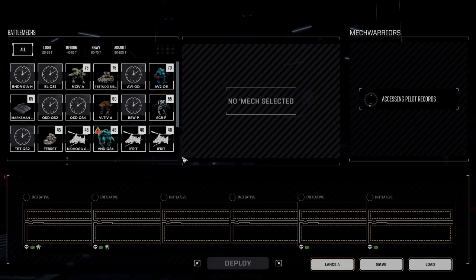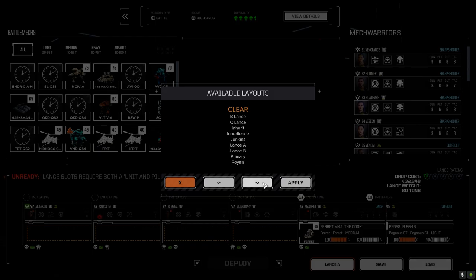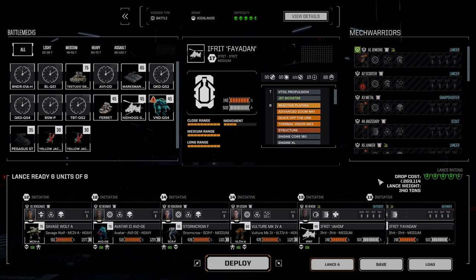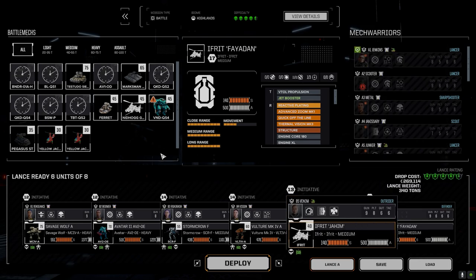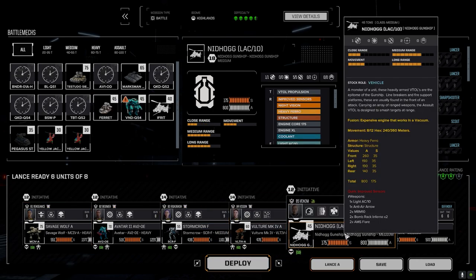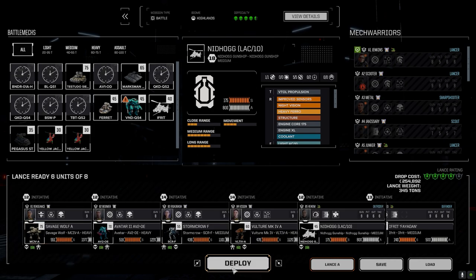Should be able to load our second lance. I've got it laid out already. Loading B lance — I think I changed this out last time. We're going to bring the Nidhogg again; it did really well. It's got more armor too. The light AC-10 is really nice. It's only got a couple of MRMs and inferno bomb racks, but the MRMs have infernos and the light AC has inferno ammo, so that should work out. Everybody's here — good to go.